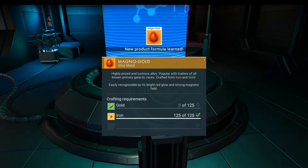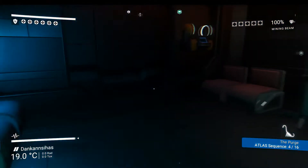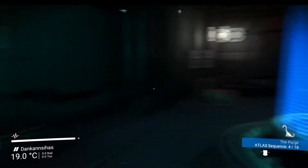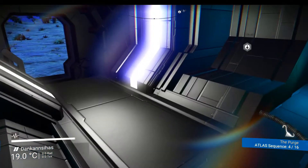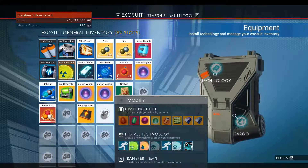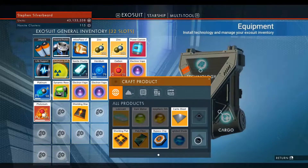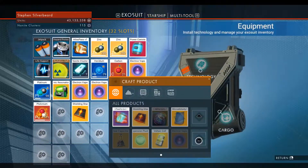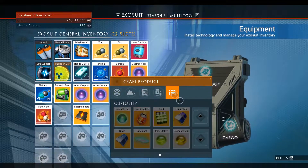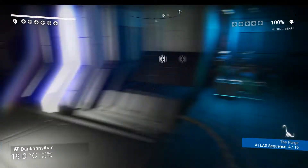Magno gold - and that reminds me guys, someone mentioned something about advanced formulas and I had a look at building advanced formulas. I don't seem to have many. I assume you've got to go and get them and then actually build things from them, because I don't seem to have any advanced formulas to build - I don't know if that comes when you actually get a freighter or something.